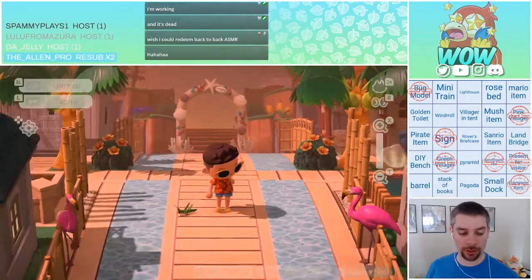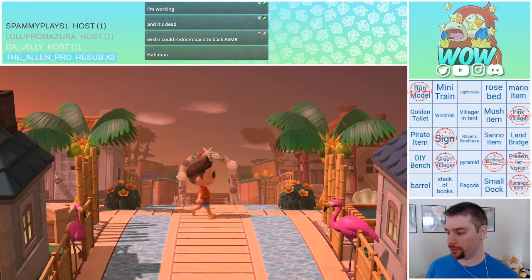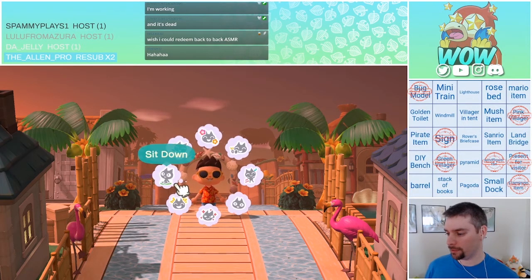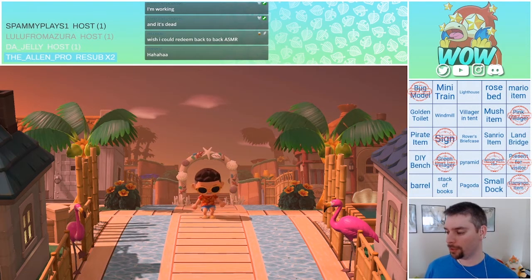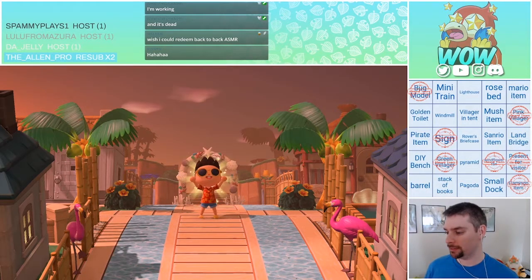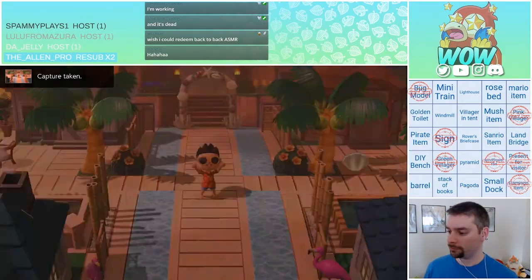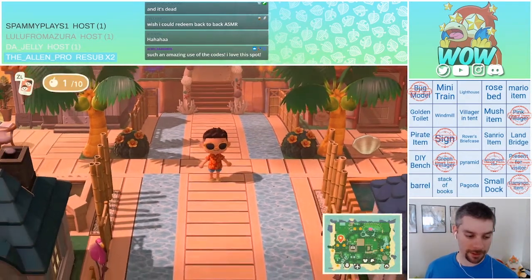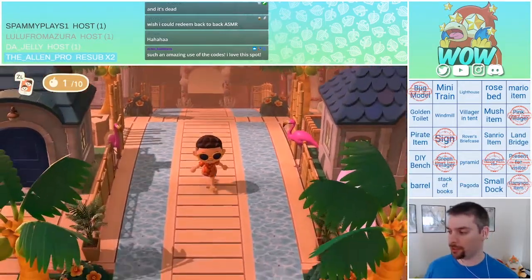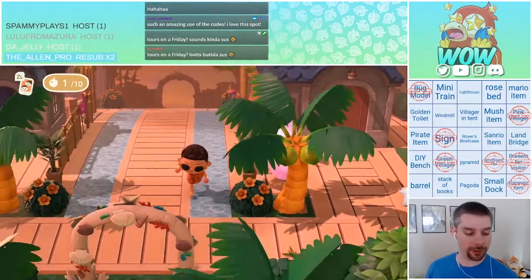I never got a photo of this. Let's get a photo of this area. I don't think I gave enough appreciation to this spot. The Viva — lost parrots. There we go! Such a great use of the codes. We got the boardwalk, we got the water on either side, we got the homes making their own little areas.